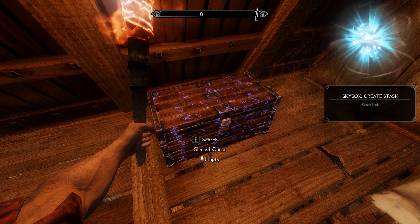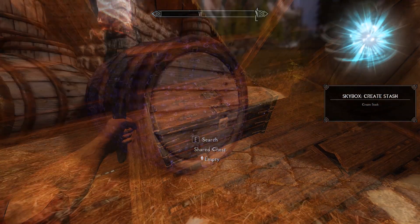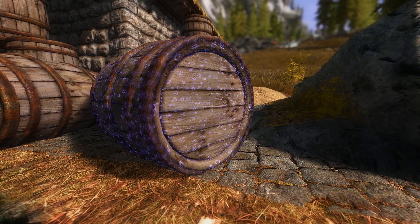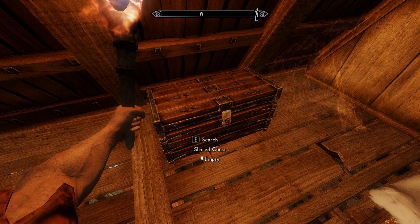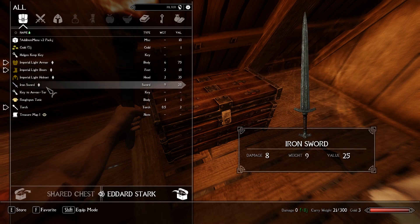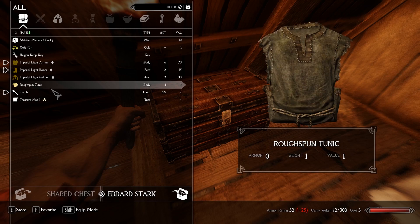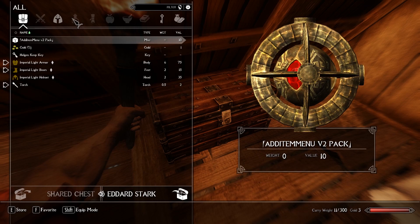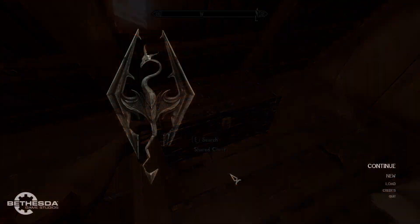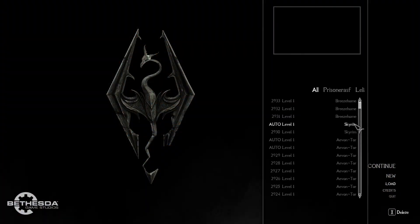The mod works using a new lesser power called Create Stash. This transforms any container in the world into a Skybox, whether it's a chest in your home or just a random barrel. This then protects the container and applies a powerful enchantment effect on it. You can then simply open it up and put almost anything inside — from tempered, enchanted and custom-made weapons and armour, to potions, poisons, gold and ammo. The only thing you shouldn't put in there are quest items, because that might screw up a questline if both save files aren't at the same stage.